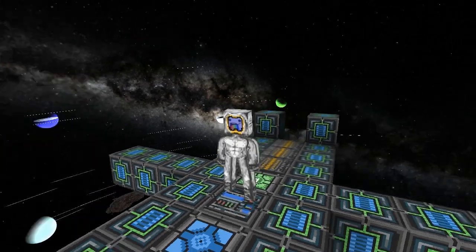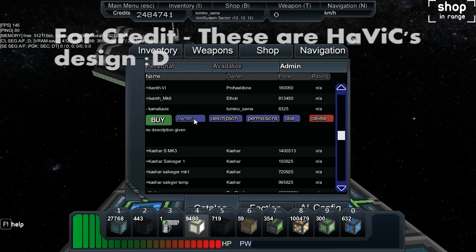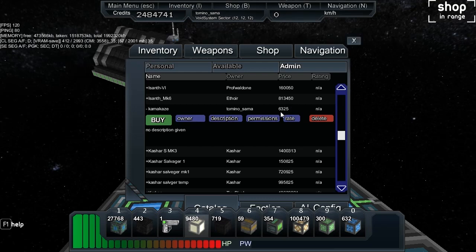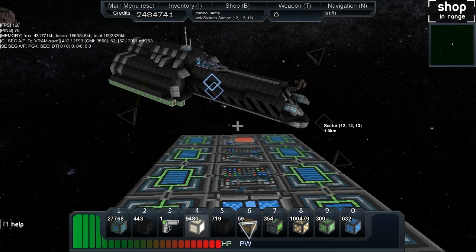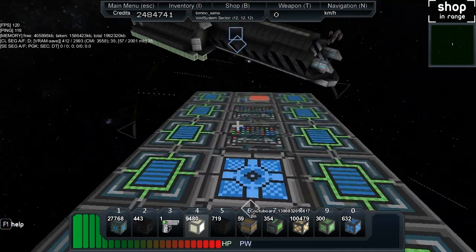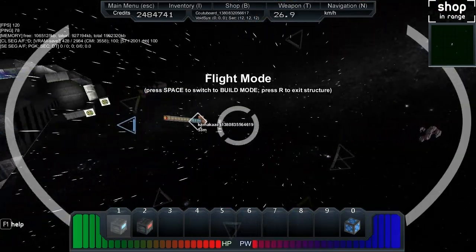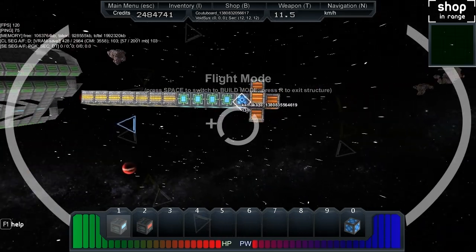So here we go. I've created a ship called the Kamikaze, it costs 6325. Let me find it - is it underneath me? So yeah, this is the Kamikaze.